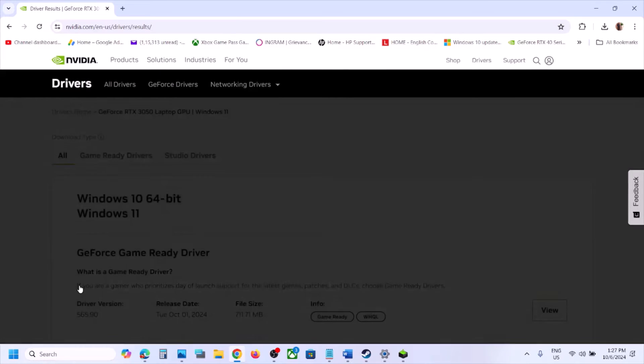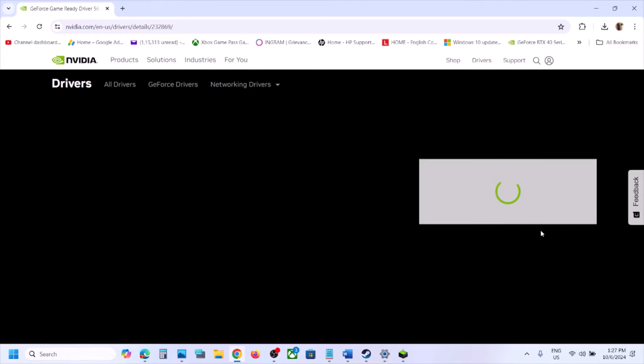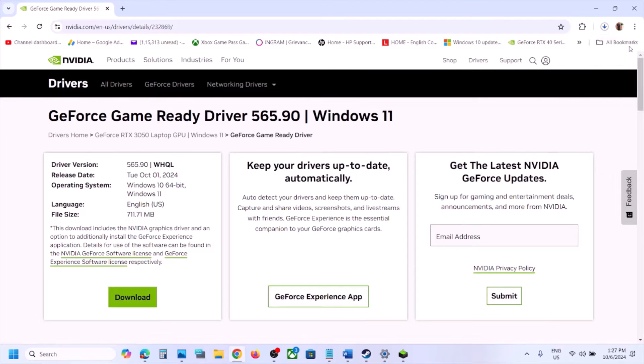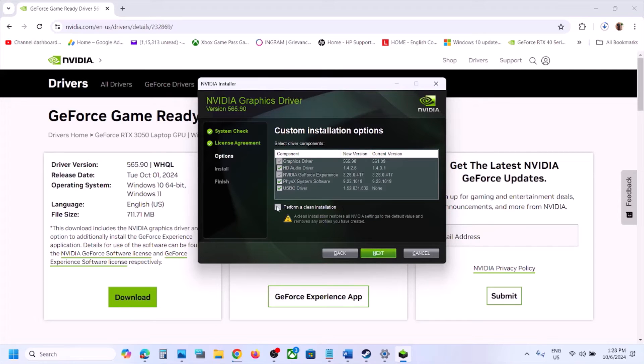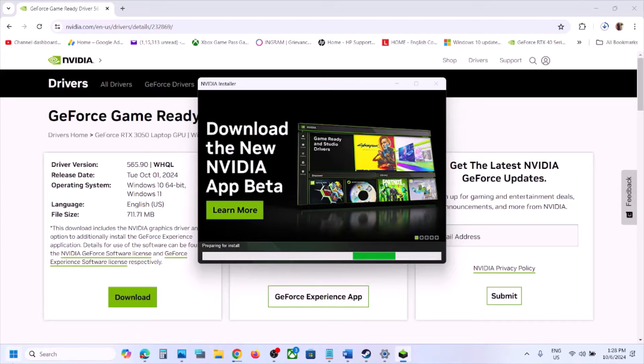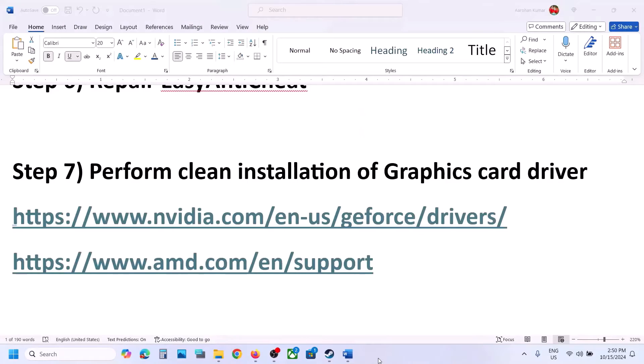Once you click Find, it will go to another page where you can see the latest GeForce Game Ready Driver — currently 565.90. Click View, then Download. Once the download is complete, run the exe file, click Agree and Continue, select Custom option, click Next, and put a check on 'Perform a Clean Installation'. Click Next, let the installation complete, then restart your computer and launch the game.